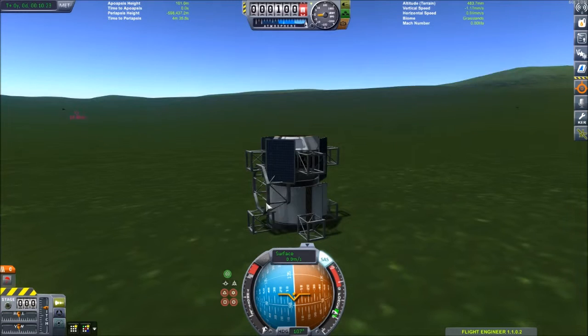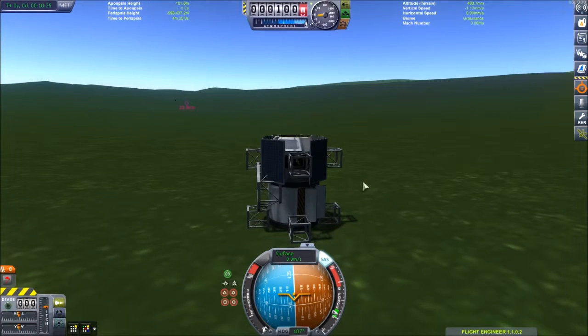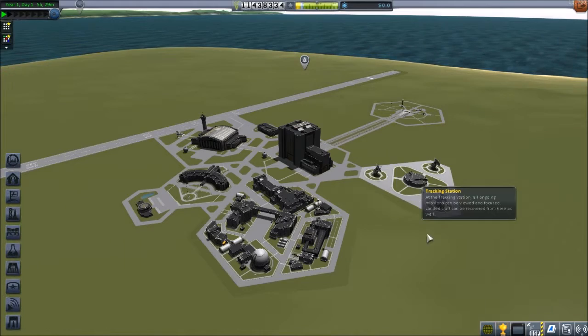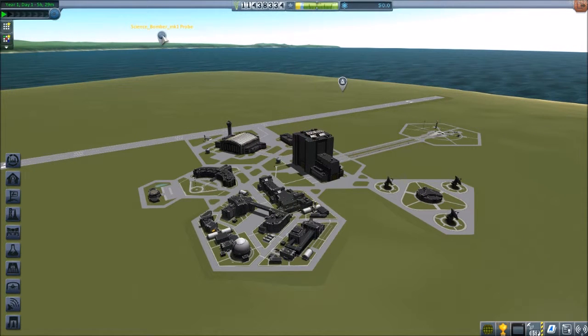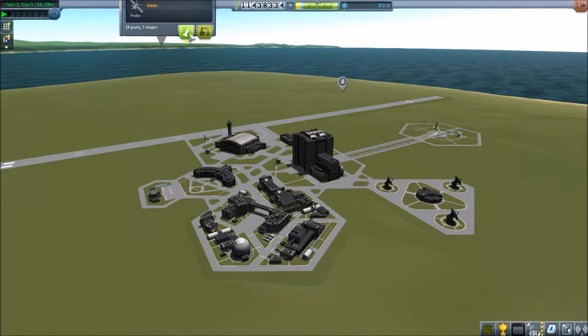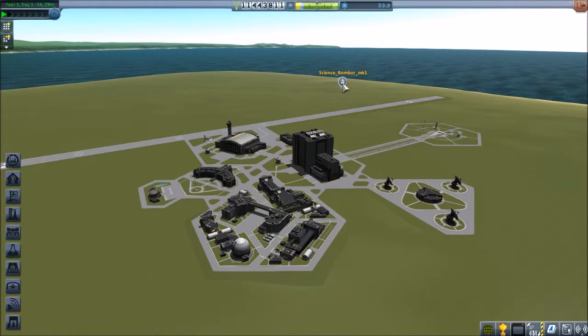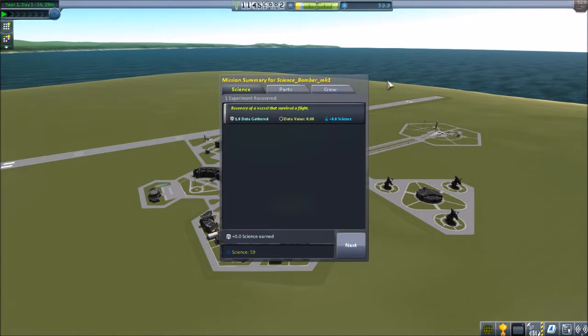And if I had other science package materials, I could stick them on here. What I should be able to do is recover him and get a little bit of science. Recover him... and get no science.